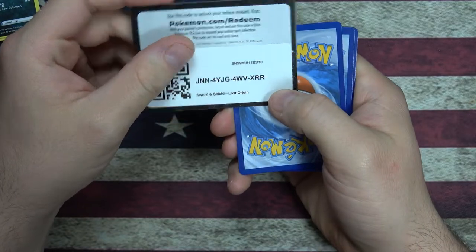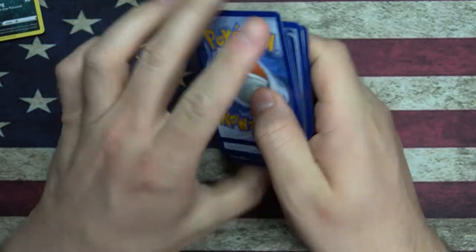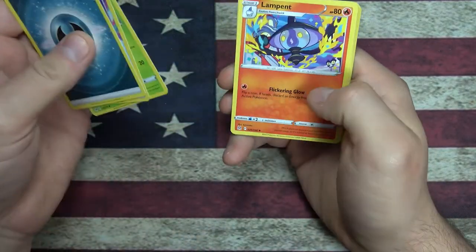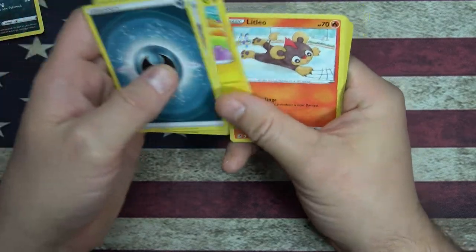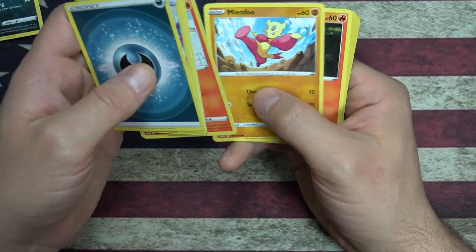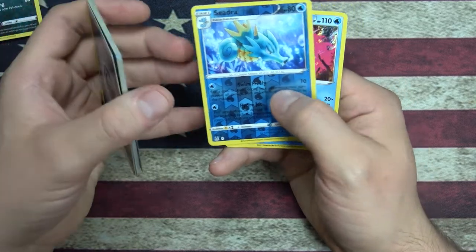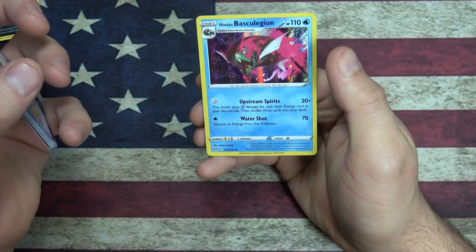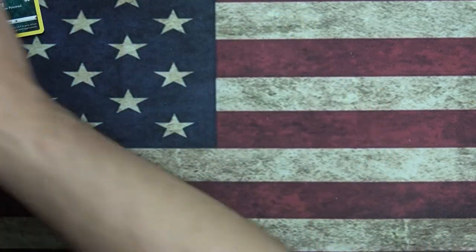Code card for you - have a good day. Lost Vacuum, Cascoon, Lampent, Slugma, little Eelfish, little lion cub, Monferno, Litwick. Reverse Holo Seedra - always like the Seedra. And we got a foil Basculegion. This is like a really big fish - he's got big fish energy.